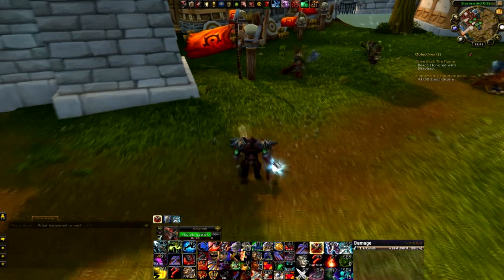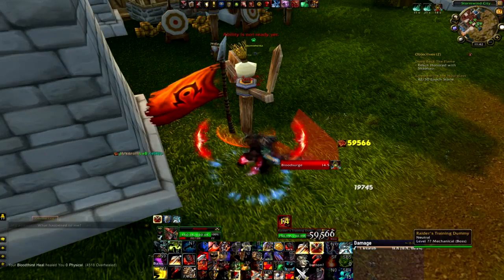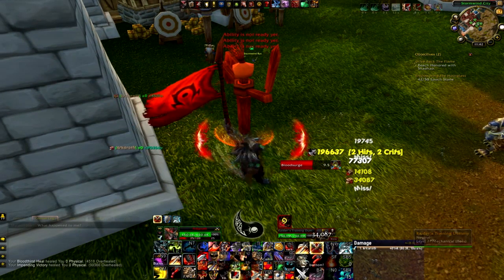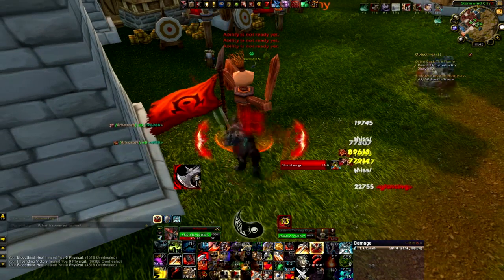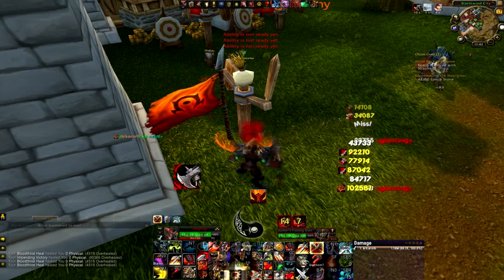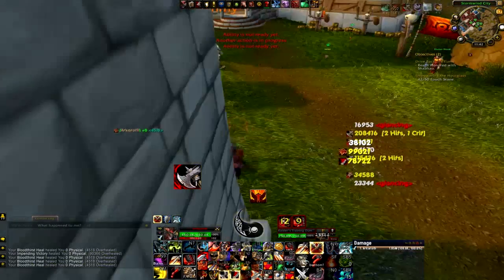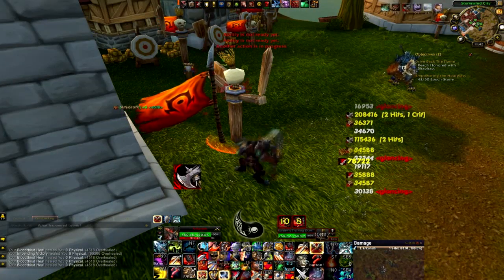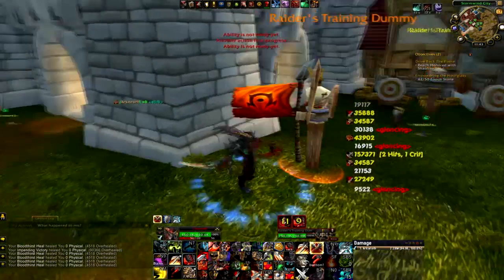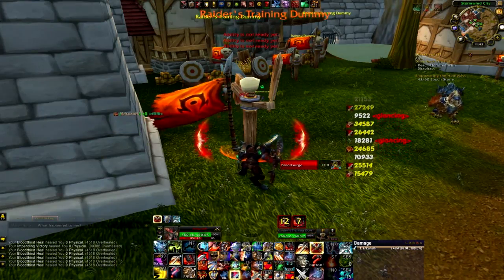So we've got enough tools now to run our basic rotation: Bloodthirst, Raging Blow, Fillers, and Wild Strikes with Bloodsurge procs. That's sort of the foundation. Everything else on top of this is extra fancy bonus stuff — and there's a lot of it, and it's very important — but this is the core of what you're going to be doing the majority of the time.